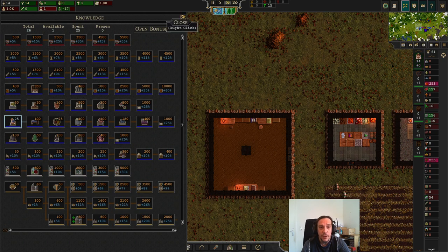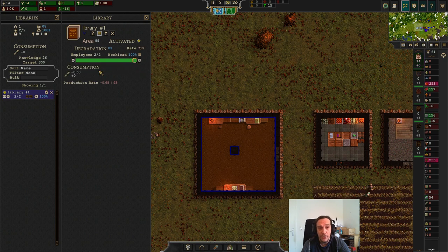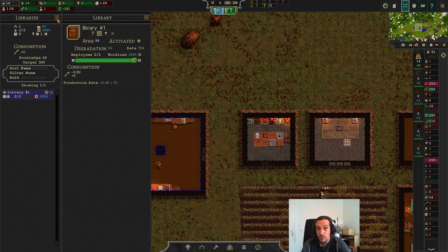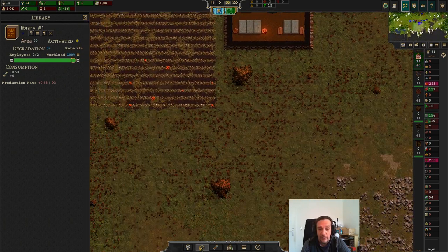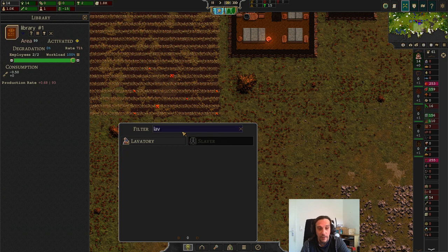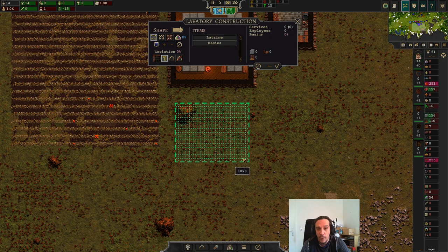We've got lavatories unlocked and as you see here our knowledge is now at one - we spent 25 and now we reproduce new knowledge. It's going to be harder and harder to unlock more technologies with just these two librarians, so we're definitely going to build more library space later. But first we need more people. So let's stop talking and start building that lavatory - it needs furniture, stone, and wood.